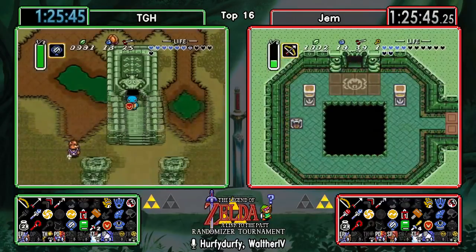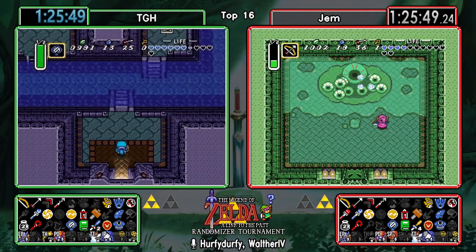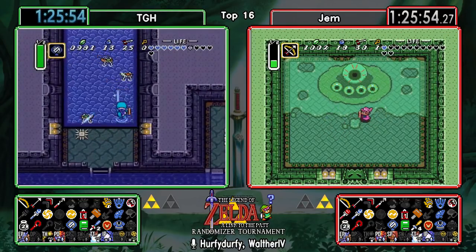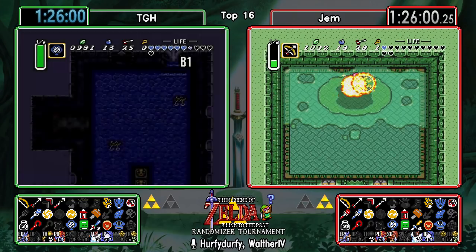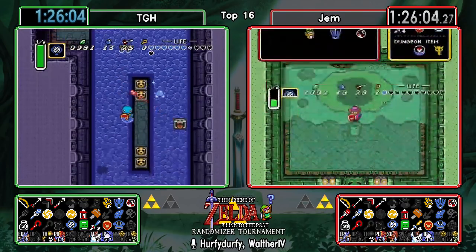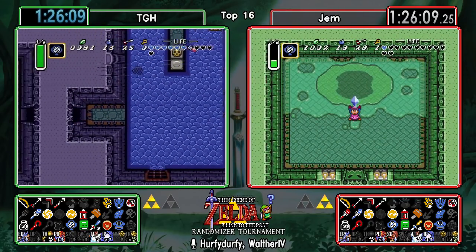Here comes the Vitreous fight with Silver Arrows - no problem. Did TGH flood the key? Is that why he mirrored back out? I'm not sure. He entered the dungeon without activating the dam again.